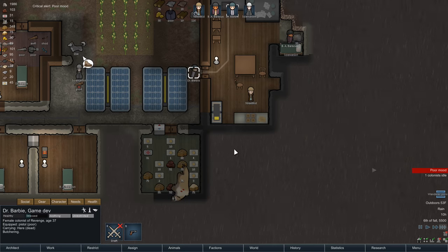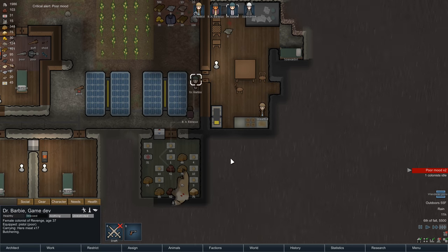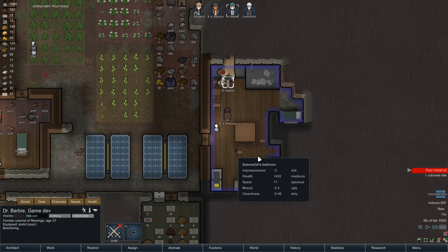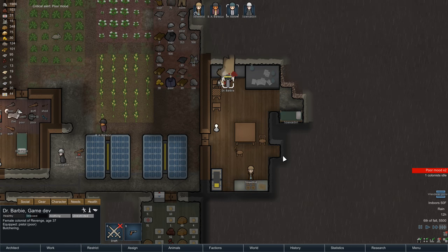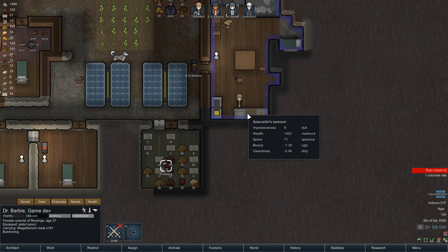Now she's butchering - that's good. Before all we had was veggies, now we have meat. She's going to move a lot of meat into the fridge, which is awesome. So what we're going to do now is set up our cooking area.